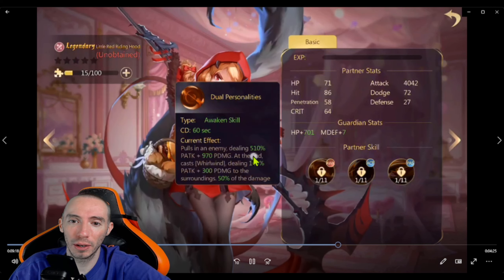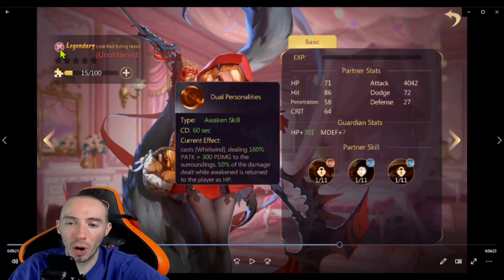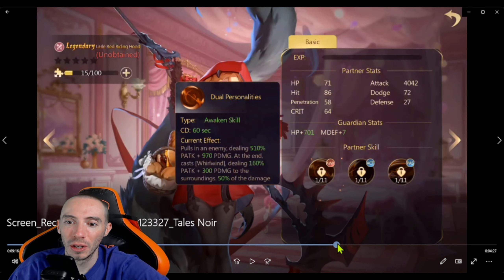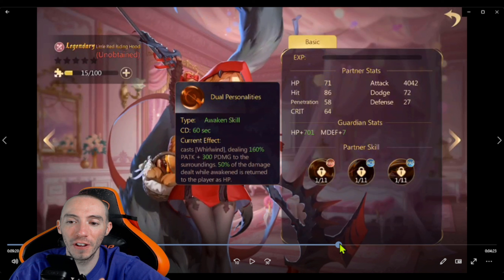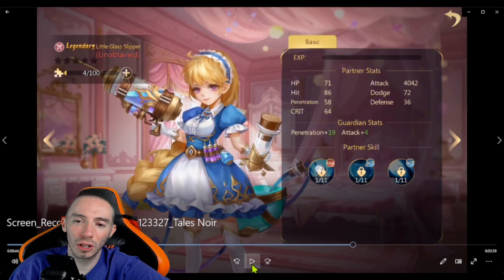Our next A-tier partner is Legendary Little Red Riding Hood. She has the damage partner icon but actually has some healing built in. Her awakened skill pulls in enemies and deals a bunch of damage. At the end she casts Whirlwind which deals damage to the surrounding area, and then 50% of the damage dealt while awakened is returned to the player as HP.